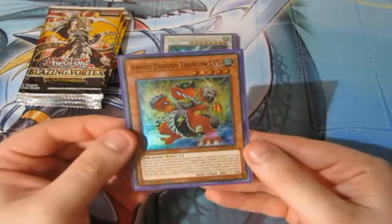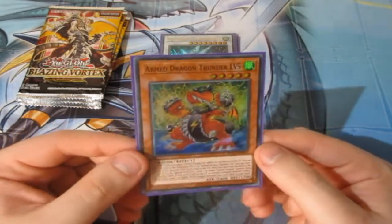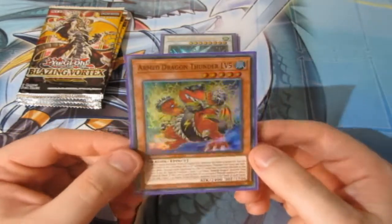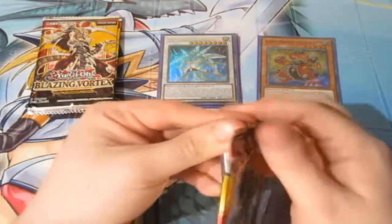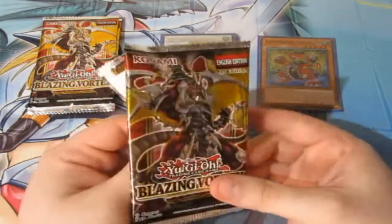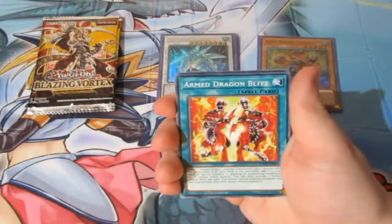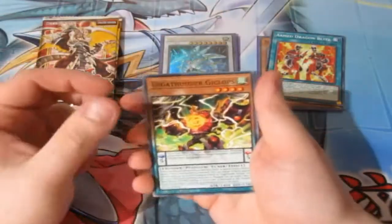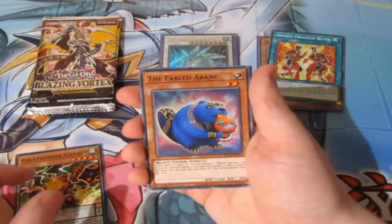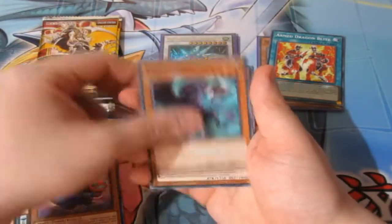Armored Dragon Thunder Level 5 - not Thunder Dragon, Armored Dragon Thunder Level 5! They should call it Thunder Armored Dragon or something. They always like to change names around, but that's awesome - quite a bit of Thunder in our Dragon, so I'll take it! We've got Armored Dragon Blitz! Awesome! I'm gonna put that with the Thunder Dragon right there! We've got Geeklops and the Fabled Abanic - Fable again!